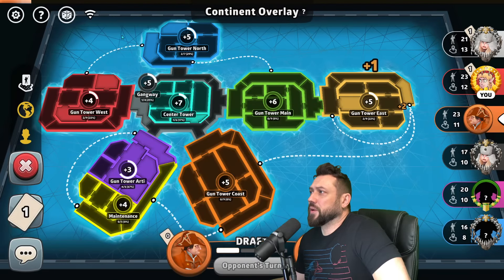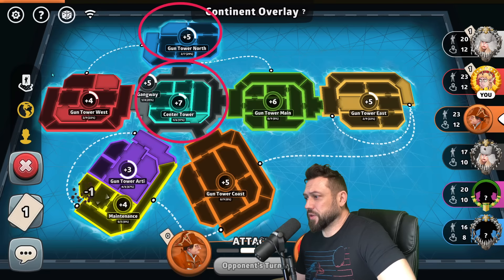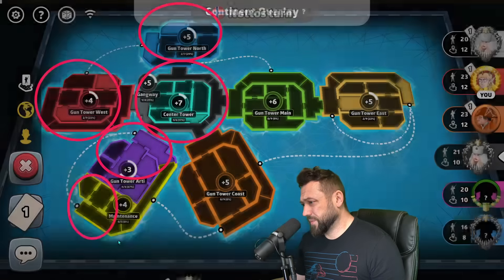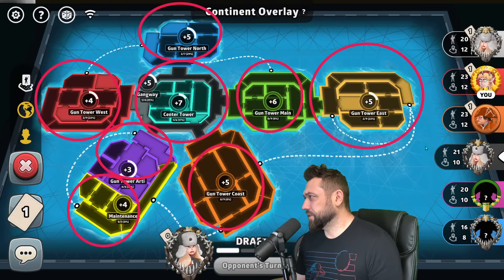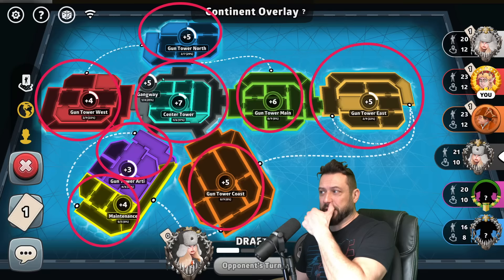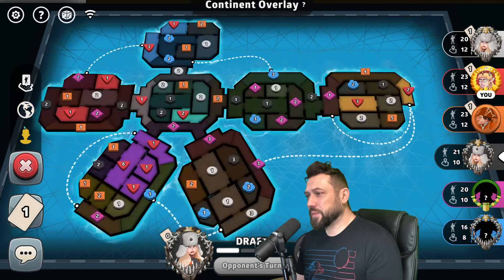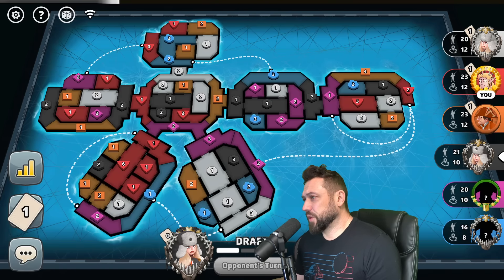Gun Tower North is plus five, Gun Gangway which is around the middle is also plus five, Gun Tower West is plus four, RT where I'm at is plus three, Maintenance is plus four, Gun Tower Coast is plus five, Gun Tower Main is plus six, Gun Tower East is plus five, and of course the Center Tower is plus seven. So different bonuses are worth different amounts.